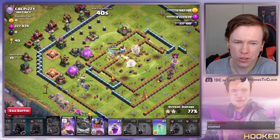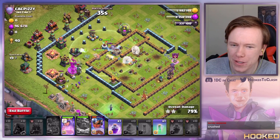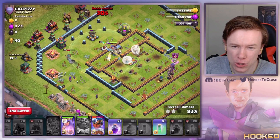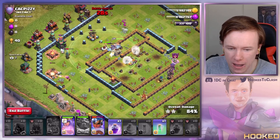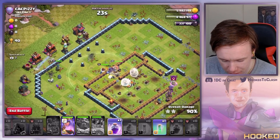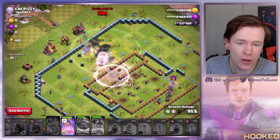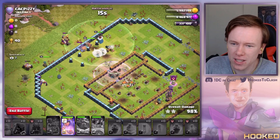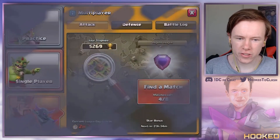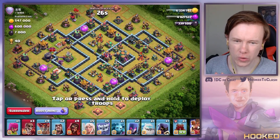The real test would be hitting this exact base with Pekka Smash — would it work as well? I think yeti smash works just as well if not better; the yetis just get across the base so quickly. I've still got swag spells and abilities to spare. I'm kind of liking the yetis at the moment — we're having a good day so far. Let's see if we can get another triple!